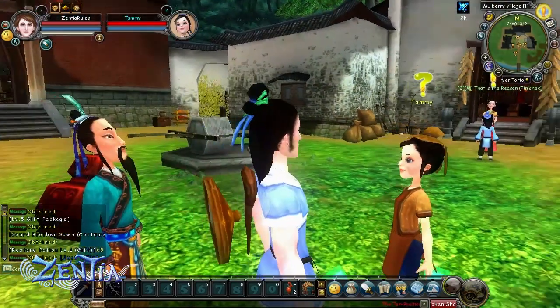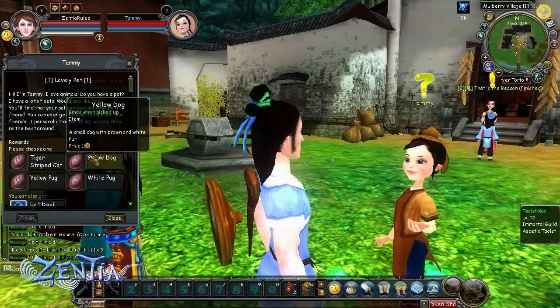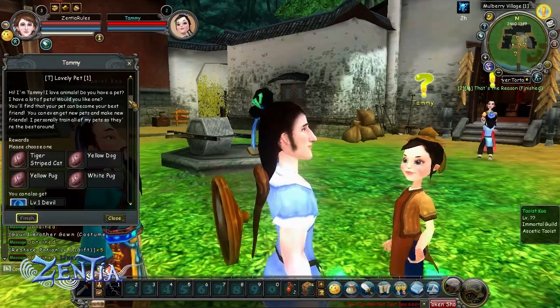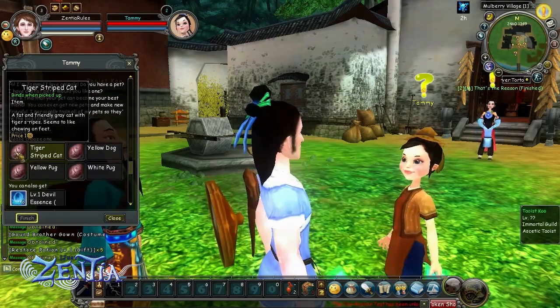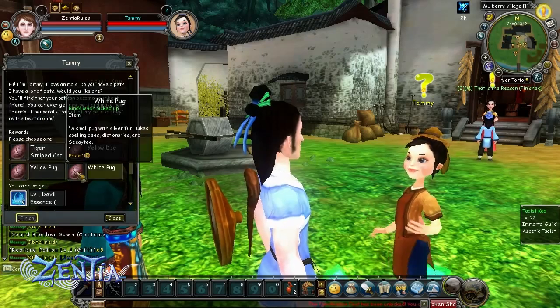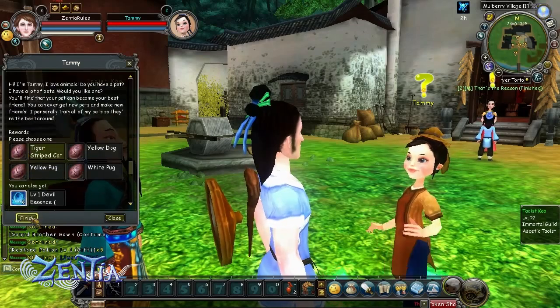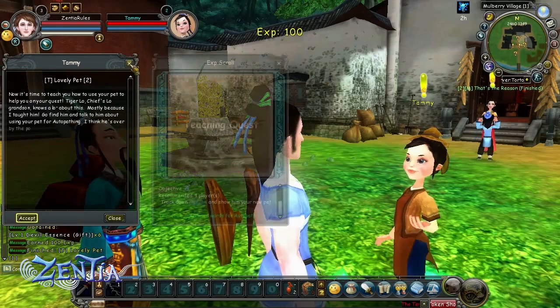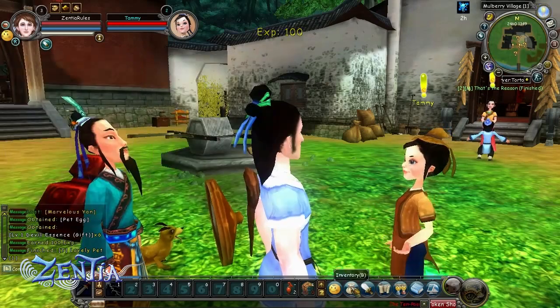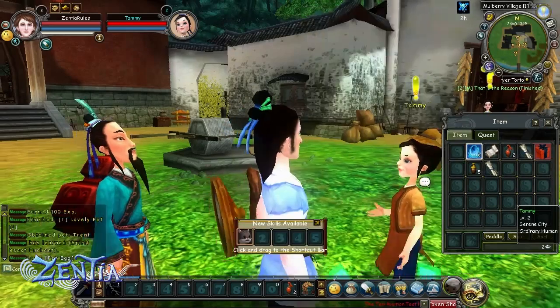After you leave Kumun Fairyland and get into Mulberry Village, you'll be able to get your first pet and mount right away. You'll talk to Tammy, one of the NPCs in the center of the village, and she will give you your first pet. You'll be able to choose from a couple of cute dogs and a cat, and then she'll give you devil essence as well, which is the special food you have to feed to your pets and mounts. If you don't feed them, they're going to not be happy — they'll huddle back into their inventory and never come out again.